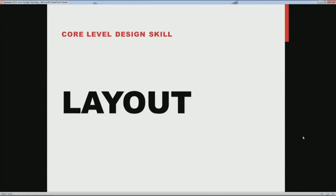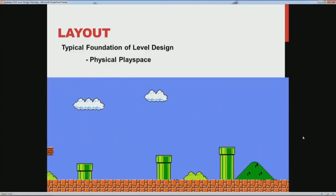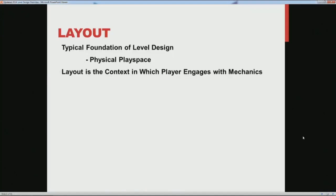The first and most obvious core pillar is layout. When we think about level design, the physical play space tends to be the first thing that comes to mind — something like the first world of a Mario game, the process of putting together the blocks, pits, enemies, and all the placement. For the purposes of a high-level conversation, a layout is the context in which the player is engaging with the mechanics of the game. In the case of Mario, the mechanics are you run to the right and you jump, and Level 1-1 is really good at presenting things to jump on and over. That becomes a nice showcase of those mechanics.